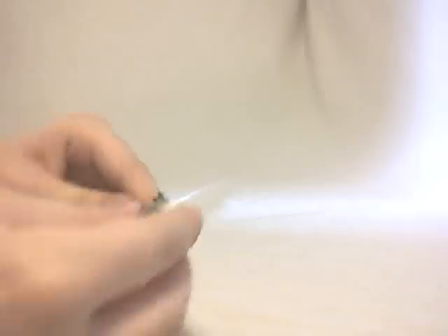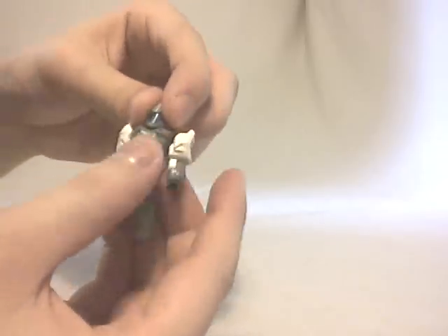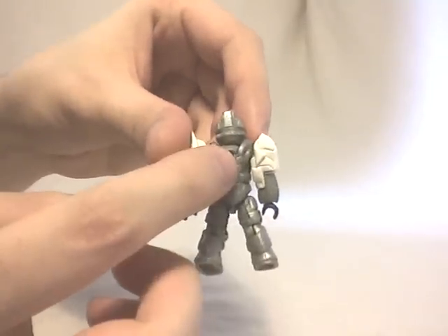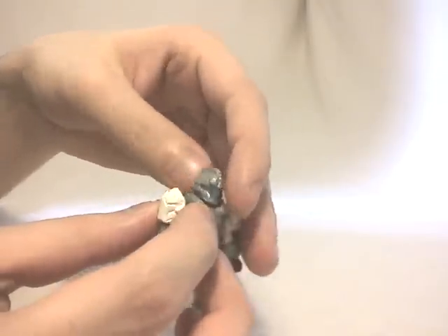Here is Dragon Rider Seneca for you. Of course, it features holes on his back to put a weapon or a shield, but none of them are included in the set.